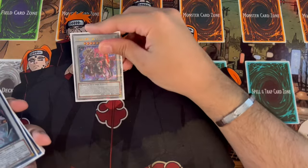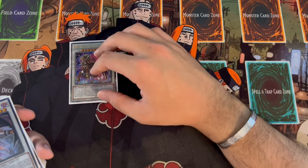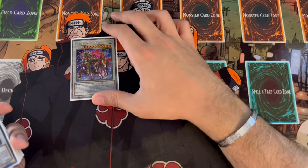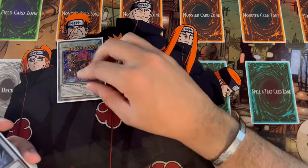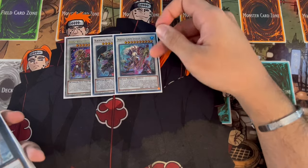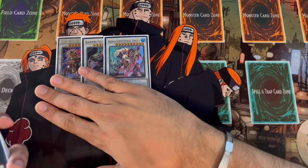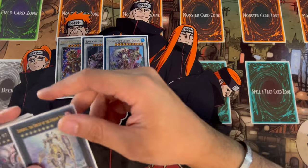Moving into the extra deck, you're going to be playing your level 10 synchro monsters. We're playing 1 Baron — it's the best level 10 synchro in the game, and with the rarity collection it's fairly affordable now. Full Armor Master is the tower boss monster, and Chengying helps you OTK — it synergizes really well with Gizmek. These are the only level 10s you're playing, and they're the only really good ones.